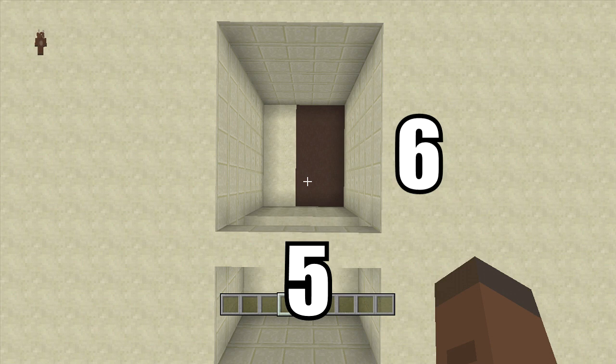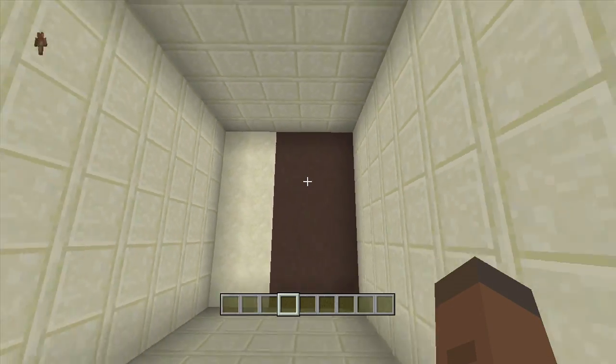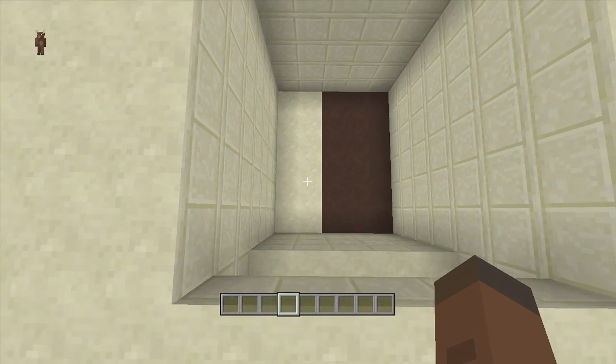For this build we're going to need a five by six spacing and we're also going to have to dig down at least seven. The reason why I put some black blocks right over here is because this is mainly where all the redstone is going to be going.